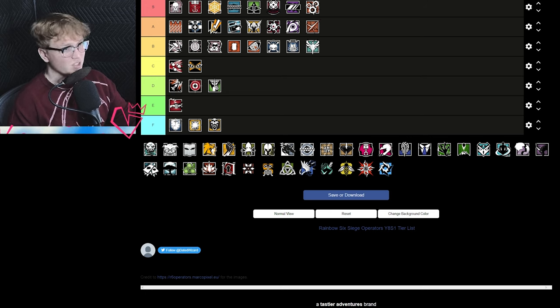Zofia is B tier — not bad, decent. I rate her higher than Ash. I think she's good but there are just better attackers. She's versatile, which is great, but I just feel like she falls behind. I have nothing against picking Zofia — it's a good pick — but I just think there are better, more optimal team compositions in the current meta that have yet to be fully discovered.